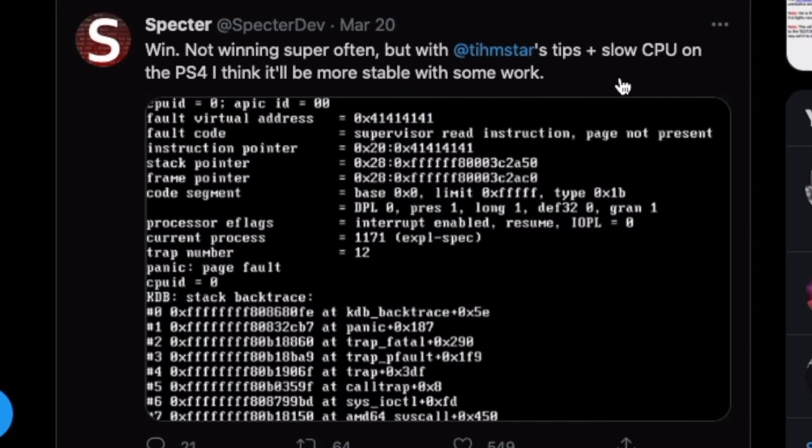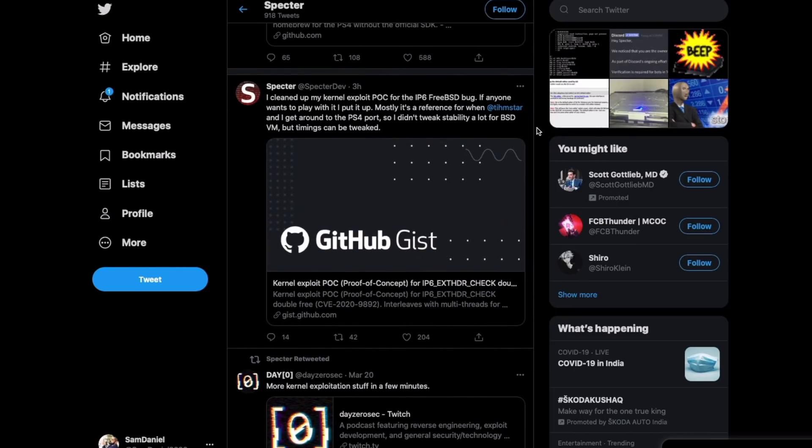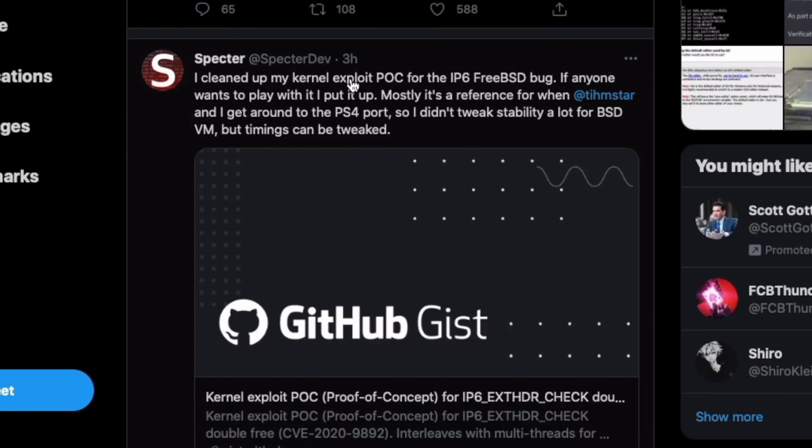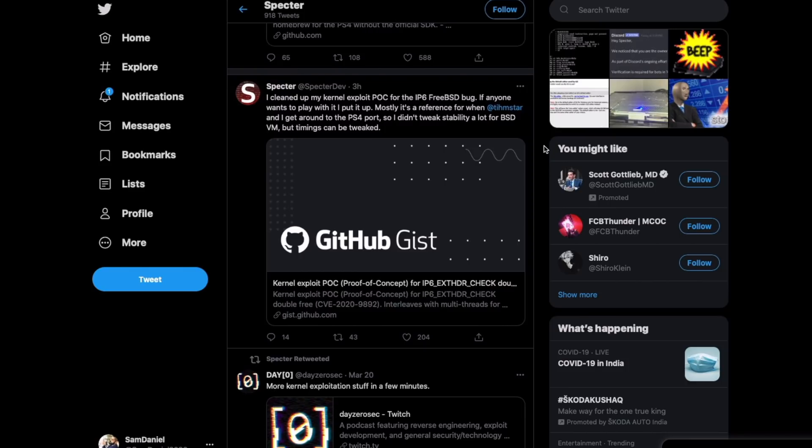That sounds interesting — there are some methods he's working on which might improve stability. He posted again just three hours ago saying he cleaned up his kernel exploit for the IPv6 FreeBSD bug. He said he didn't tweak stability a lot for the BSD VM, but timings can be tweaked. So stability is moving to a much better state right now, which is why I've been holding off on the exploit comparison.